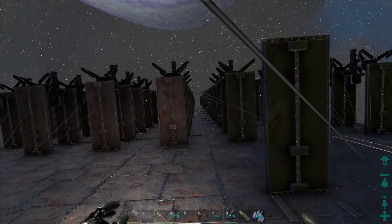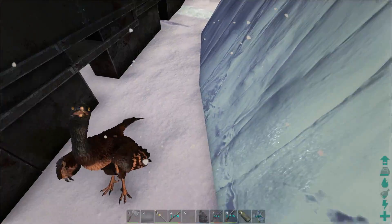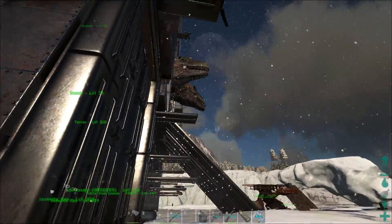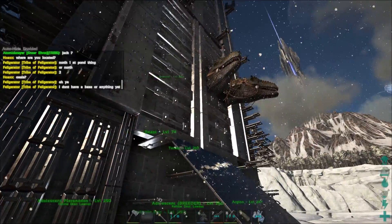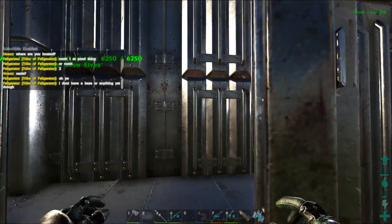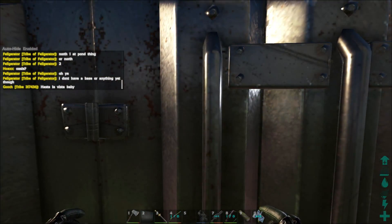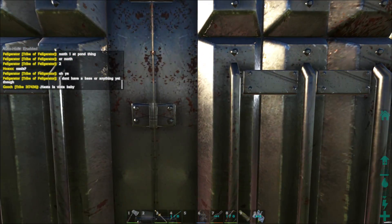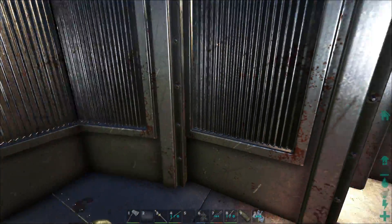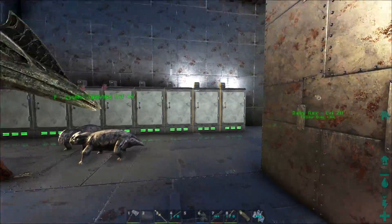It looks a little blank along a lot of the areas on the sides, but there are really about 45 turrets on each side. That's pretty good for giga storage slash baby base for the moment. We've got three doors going on to here - I can close these correctly. This is the baby area.